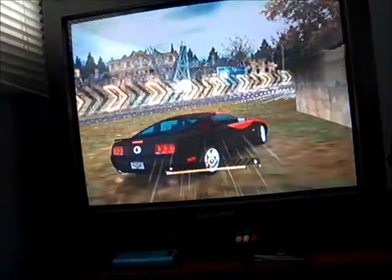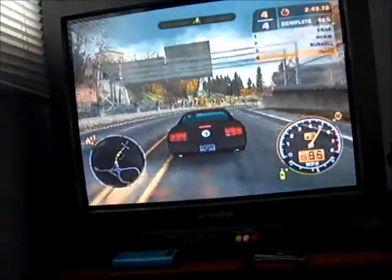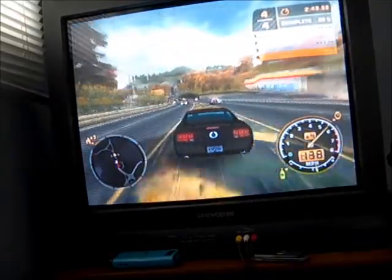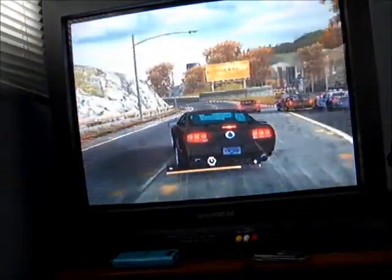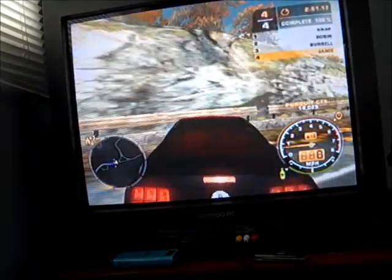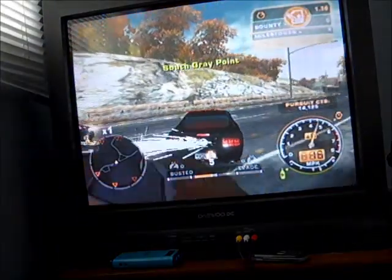The drift mode also helps tactically — at level 4 or 5, you don't want to get hit by a spike strip, so before a roadblock you can hit the slow-mo drift button to go into slow motion and avoid it. So I finished last, which means I'm now in a pursuit.